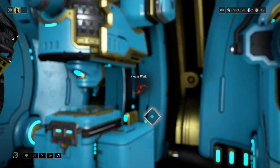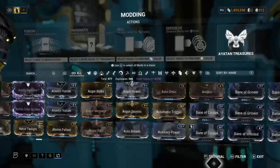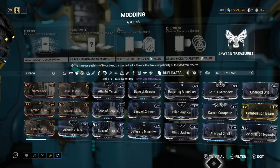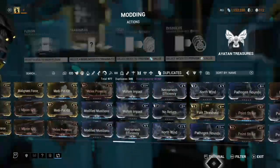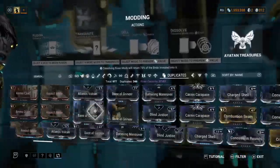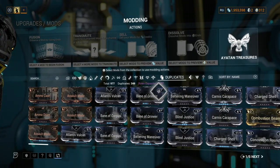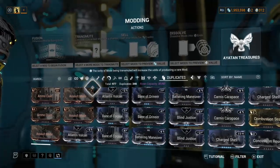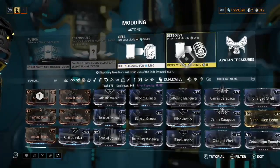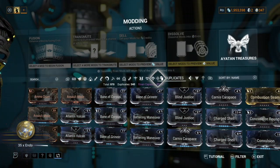Here's another good tip for new players: early on you're going to get a lot of duplicate mods just from playing the game. If you go to your mod screen and select Duplicates, you can look at all the duplicates you have and sell them off for credits or Endo — that's super easy to do. Just select the mods you want to delete, choose credits or Endo, confirm, and there you go — now you have more Endo.